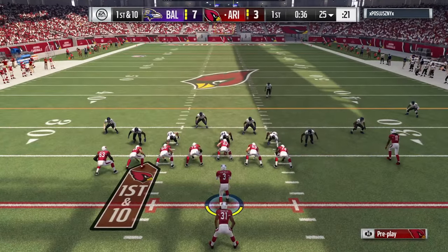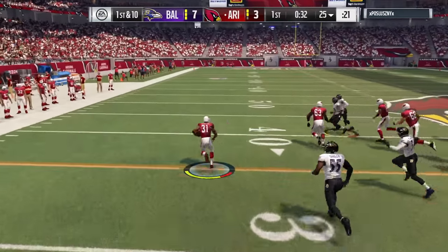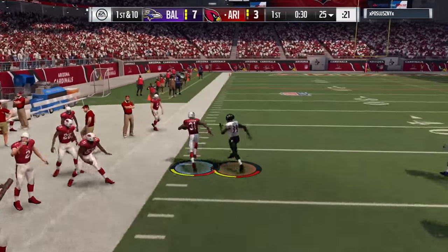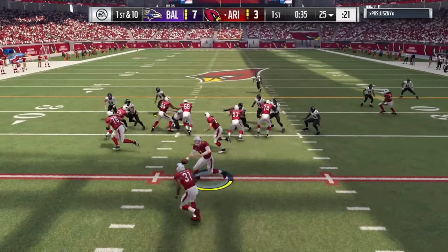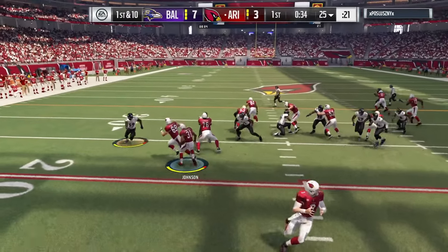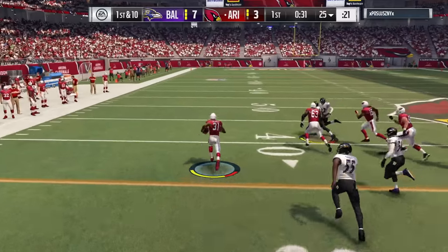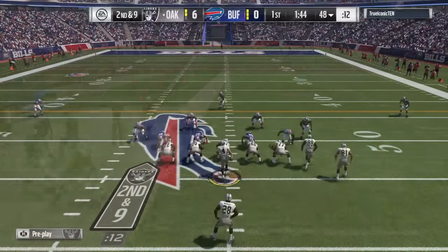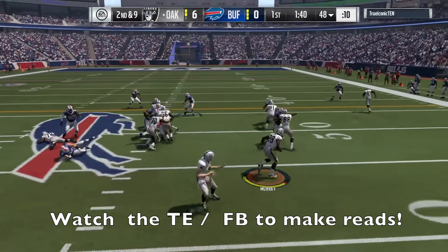The next play isn't a stretch zone, but I wanted to point out how putting an offensive lineman at tight end will help. We're running at Terrell Suggs, who's 90 overall. He shed that block, yes, but our blocker holds long enough to give time to get to the edge. A regular tight end wouldn't have been able to make that block. As a side note, I wouldn't recommend putting tight ends at receiver for extra blocking every time — sometimes you have to audible and your tight end isn't going to get open.